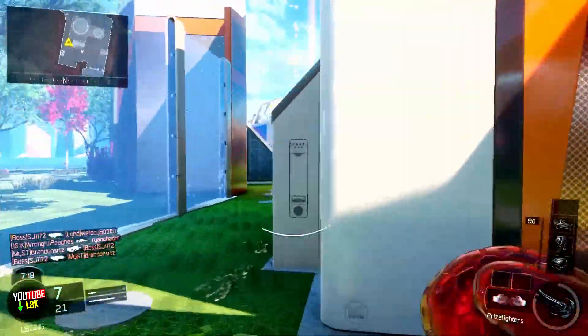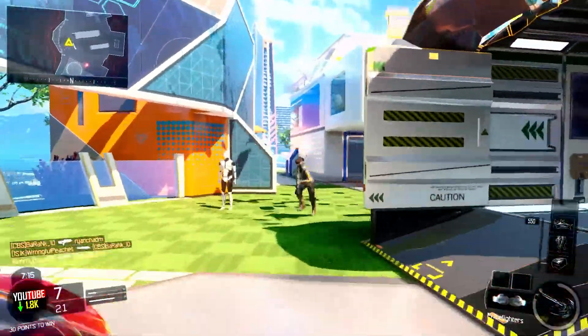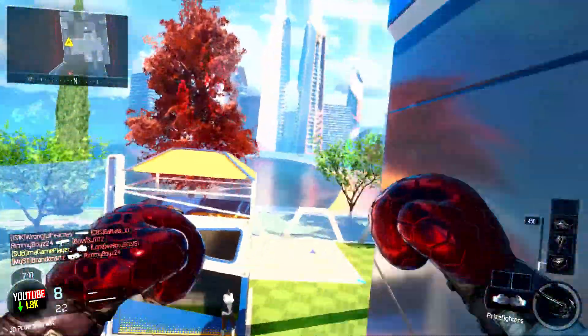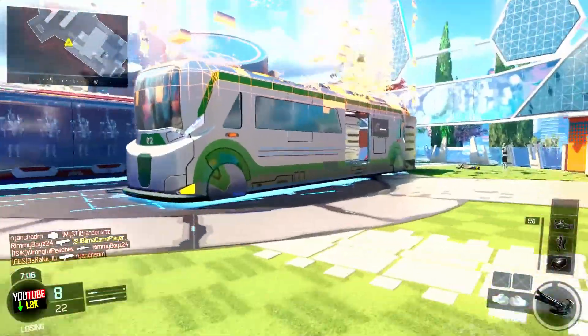Once you're in the Secondaries category, go all the way to the bottom and you will see the KN44 but it will have a picture of the boxing gloves. Simply create one of those and go ahead and change the camo.